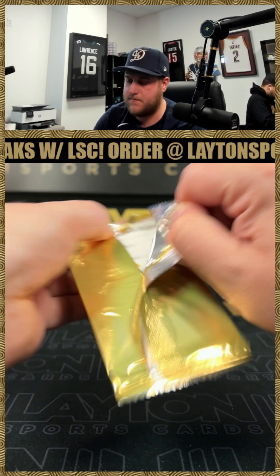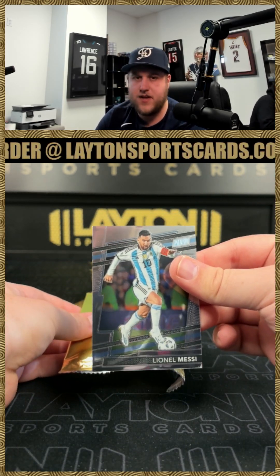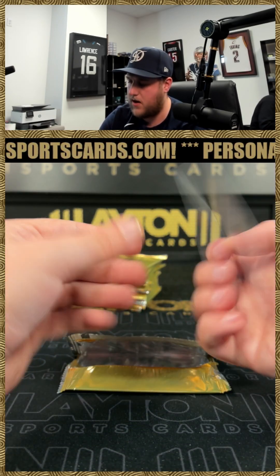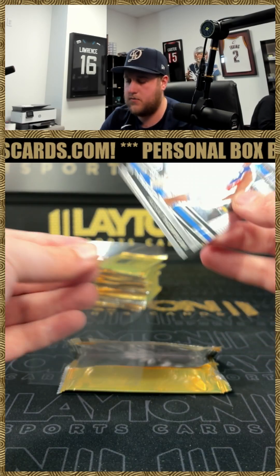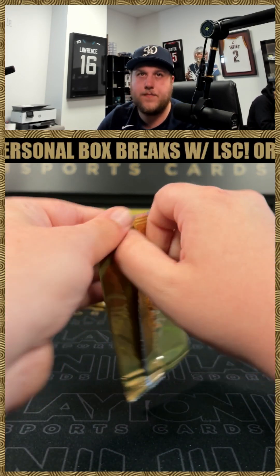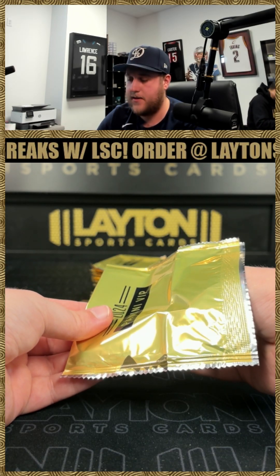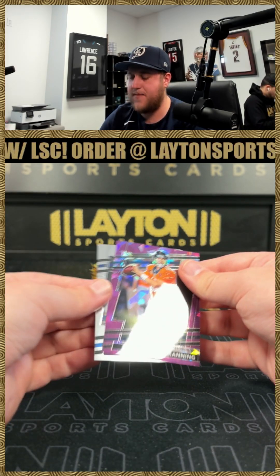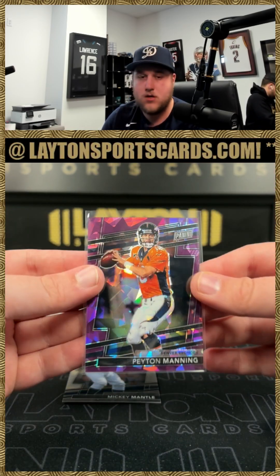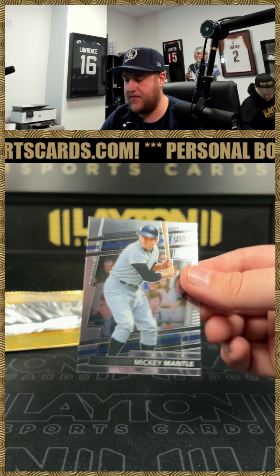First pack: got Leo Messi on the base and an Azar Thompson on the rookie as well. Nice one there, Azar Thompson. That's pretty cool — Peyton Manning on the purple ice, 249. Nice one there for the Broncos, purple ice Peyton Manning, and a Mickey Mantle on the base as well.